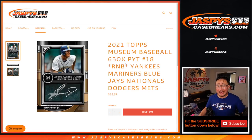Hi everyone, Joe here with a random number block randomizer for the following teams: the Yankees, Mariners, Blue Jays, Nationals, Dodgers, and Mets.